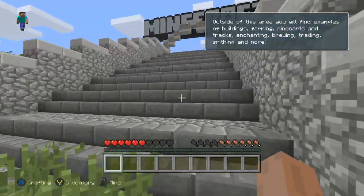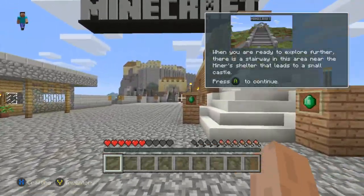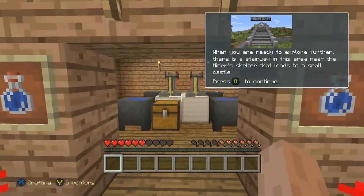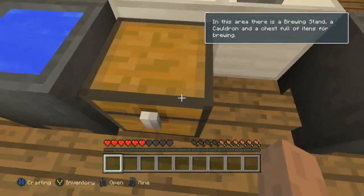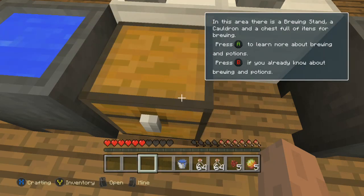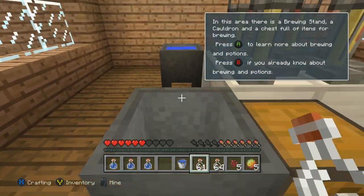Which is just skip it by pressing B and run up the stairs. You're gonna have a lot of different menu screens in the top right of your screen, so you're just gonna have to cycle through them whenever they pop up. Enter this first house on your right with the water bottles and go into the chest. You're just gonna want to pick up everything, including the empty glass bottles, the magma cream, and the nether wart.